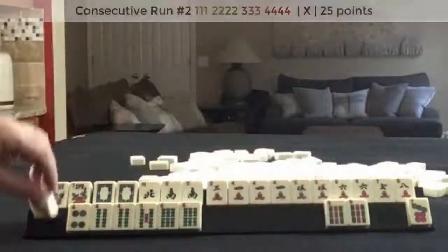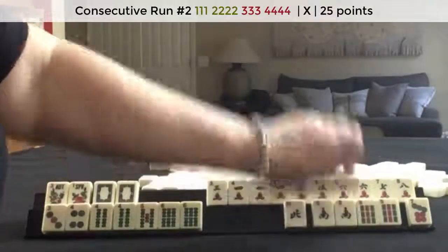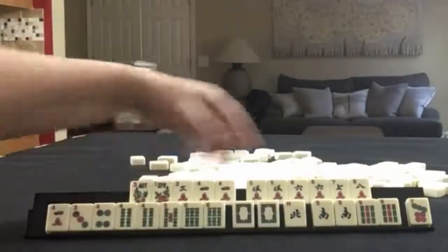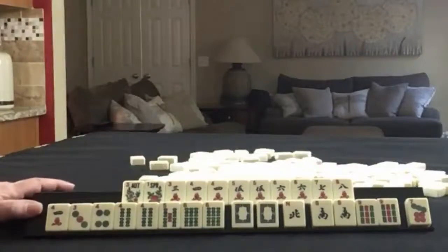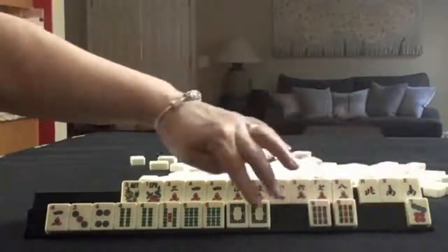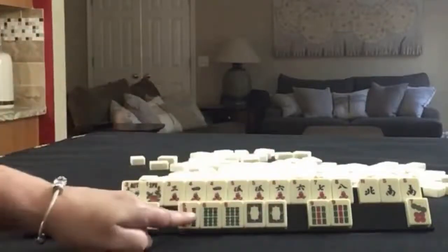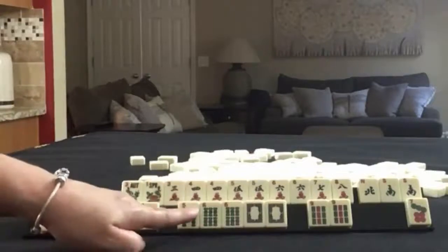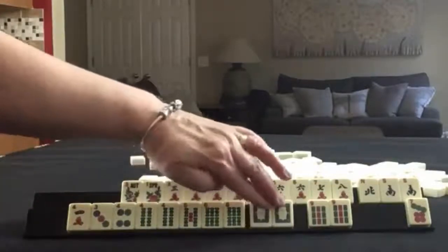We could even maybe keep the three, four, five, six and use this for joker bait, but I think I would let these go. Build a pair hand — one, two, three, four, five, six numbers in a run. There is a hand in consecutive run that uses off-suit dragons, but we have a gap. We would need the red dragons and flowers, so we have two gaps. But I think I would hold those for a little while.